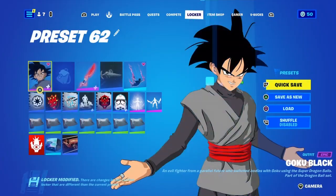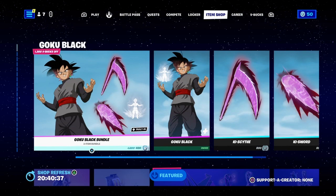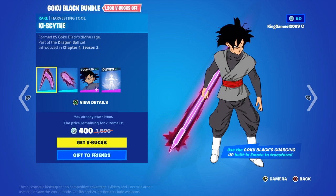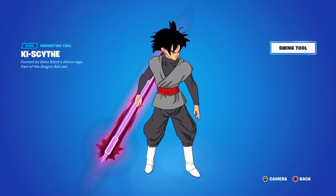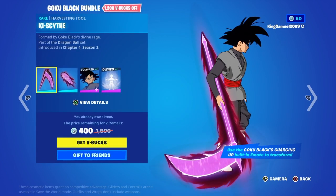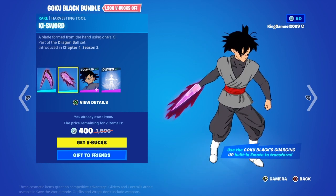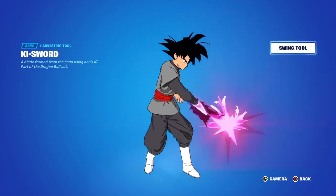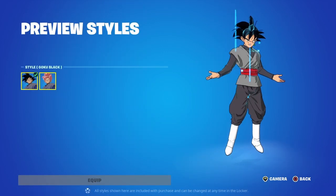You might be wondering what skin you're seeing — ladies and gentlemen, Goku Black is officially in the game! Oh my god. So yes, before I went to go, I was like I gotta pick up this skin real quick. It is a phenomenal skin — the pickaxe as well, it's just incredible. You also get the Ki sword here, two pickaxes, which is really interesting.